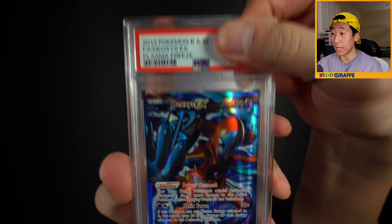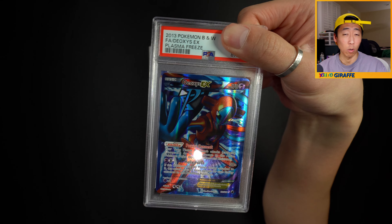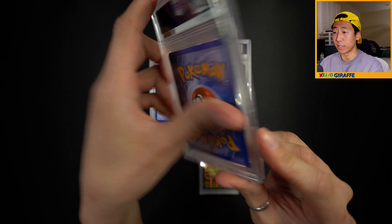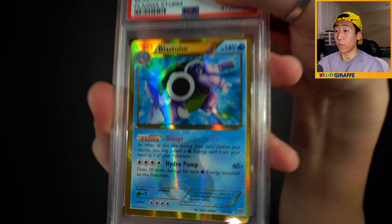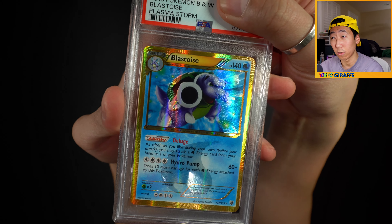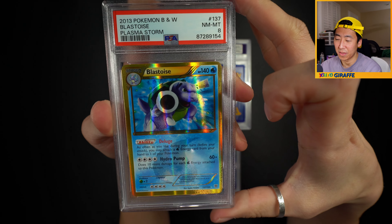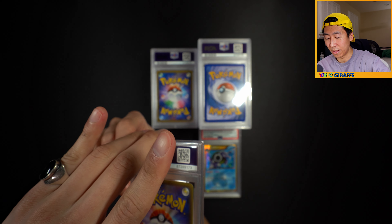We have a Deoxys - I got spoiled on this one because when I was checking the order on the website, it was the first thing on the bottom of the screen. This one unfortunately is an 8, and it's also a resub. PSA is consistent. Next up - the Plasma Storm Blastoise, a Secret Rare. I remember buying this for like $40 pre-pandemic. Also a resub, and another 8. Five 8s in a row - that's not good news.